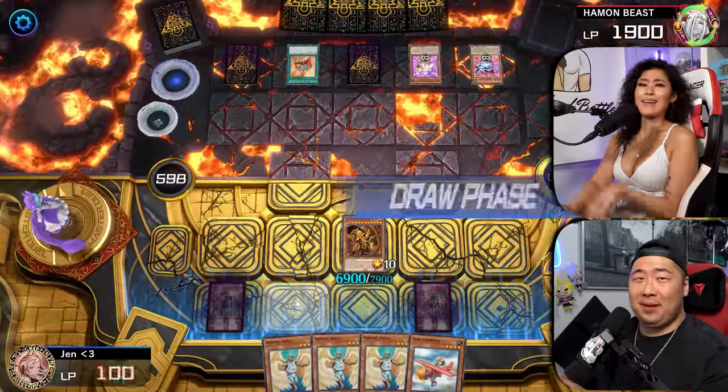We're gonna Normal Summon the Sapphire Pegasus, use his effect to place onto my field a Ruby Carbuncle. And then we're gonna activate the Spiritual Forest. Thinking, actually. The MST — I'm actually gonna remove the Spiritual Force. So you don't like invincible monsters? Yeah, I don't like invincible monsters.